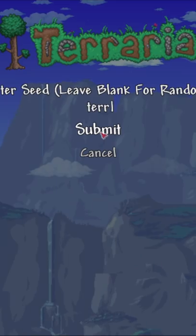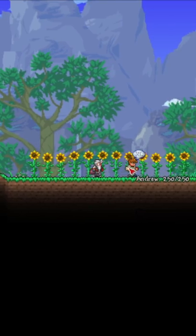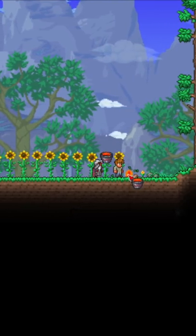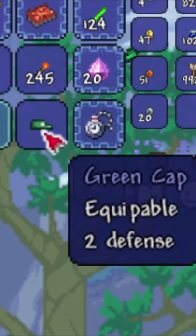More Terraria Easter eggs. Make a brand new world and enter the seed 'Terraria'. By doing this, you'll guarantee that you spawn with a guide called Andrew. Try and kill him — killing a guide called Andrew will actually get you the green cap. This is Red's favorite hat.